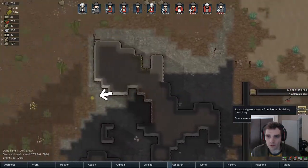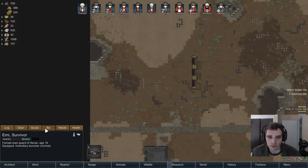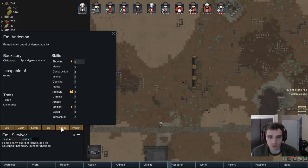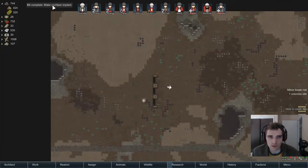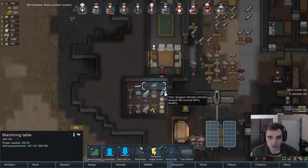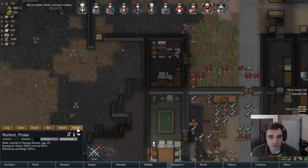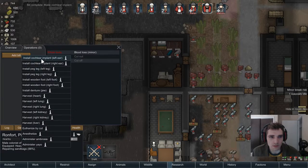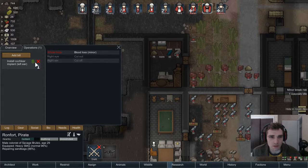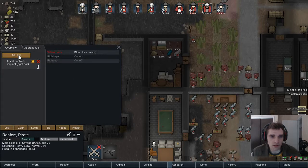We've got a visitor — an Apocalypse Survivor, a tough misandrist. You should join us. Let's put the cochlear implant on what's-his-face. Is it the right ear? Don't do the left ear, do the right ear. It is the right ear, so let's do the right ear.